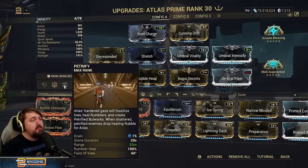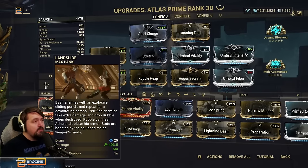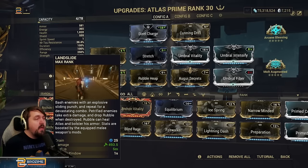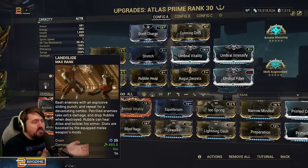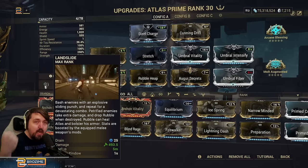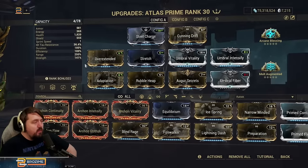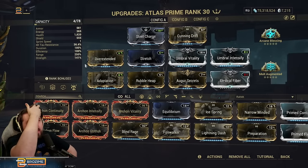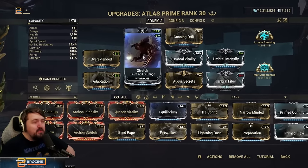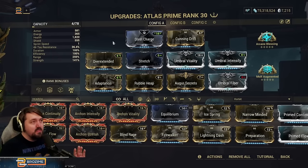We are a very range-focused build, which might come off a little weird, but the two abilities we're going to use most — his Petrify, which has a nice 35-meter range with this much range, and his Landslide, which has a nice five-meter radius — both hugely benefit from range. Each combo of punches has exorbitantly more range, so whenever you get to his uppercut it hits a very large amount of enemies. At the very floor you want at least Overextended and Stretch.